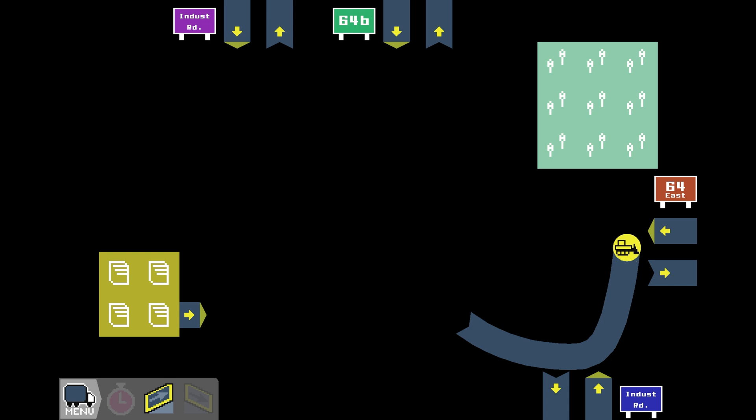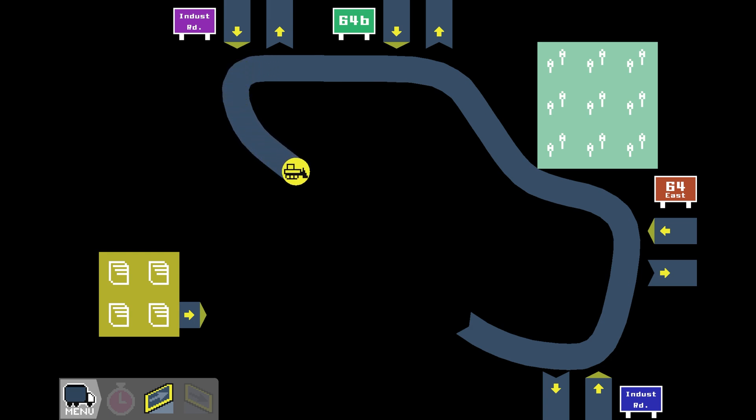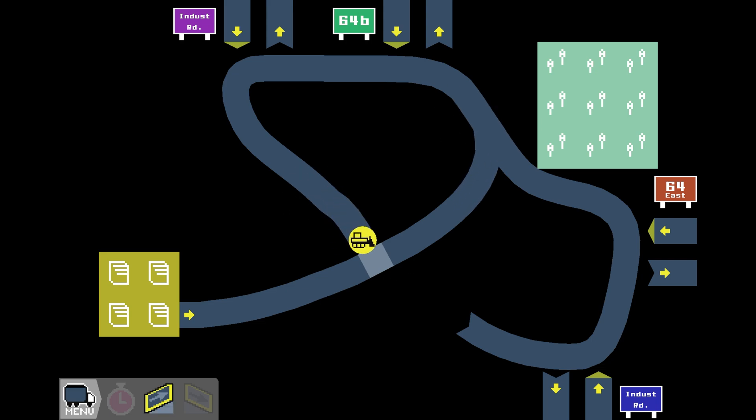That is the problem with building the bridge beforehand - you gotta build everything else first. You're gonna come all the way around here and back down, and really narrowly come back together. On the other hand, we build this road here all the way up to there, and somewhere right here we will need that bridge - something like that. And we're gonna come all the way up to there. Let's see what that looks like once we build it.